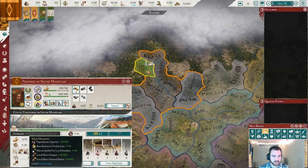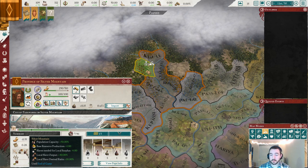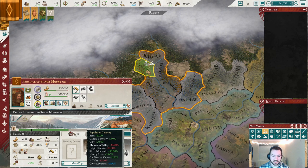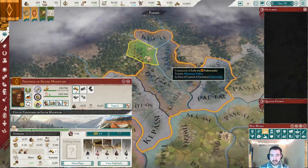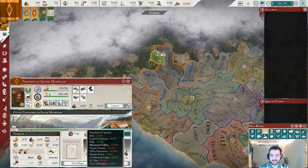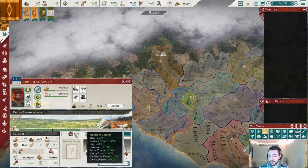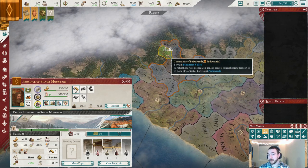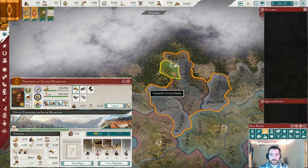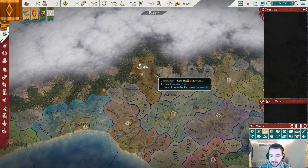Going back to the Silver Mountain modifier: for the start of the game, I'm not in any rush to move my capital, as the normal reason I'd move off a mountain valley — its bad population capacity — is completely fixed by Silver Mountain. Now the other problem is frigid climate, which does reduce pop capacity by quite a bit, cutting it down to 10% — the same as unmodified farmland. So all things considered, Paduwanda makes for a perfectly great starting capital, it's very defensible, and it will make for an amazing production city later on.